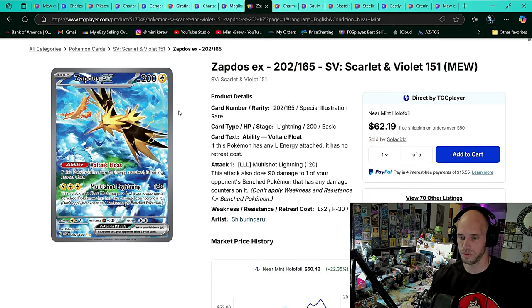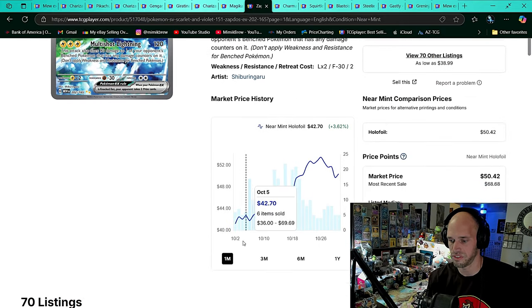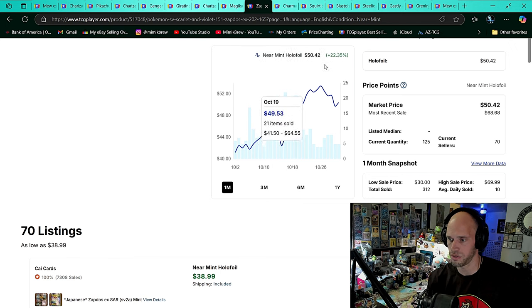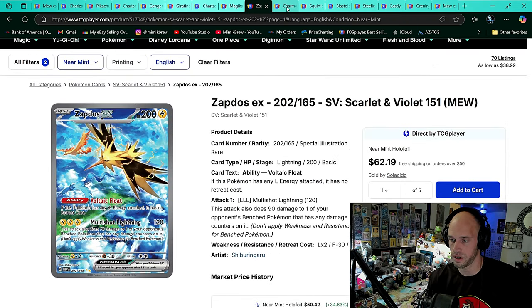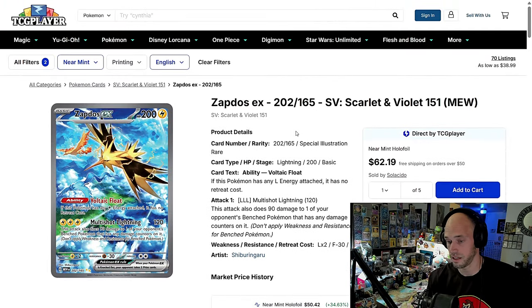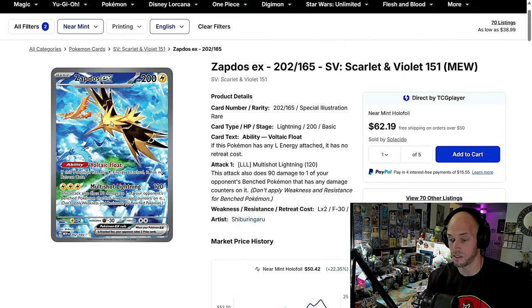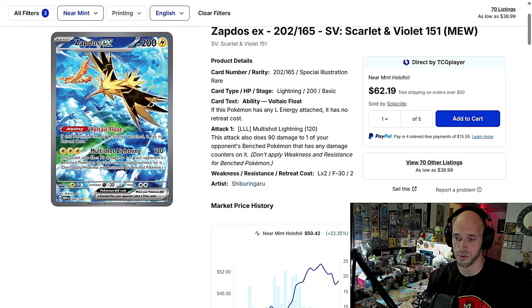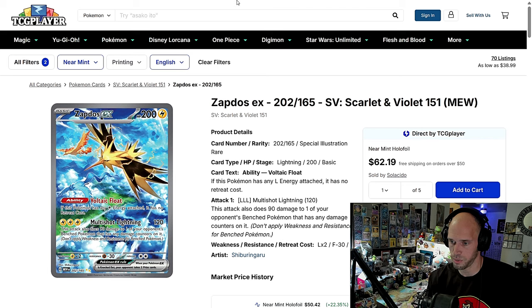Zekrom IR — $151. This guy's trailing behind the big boys but still looking good. On the one month, up from $40 to about $50, hitting $52. Take a six-month look — just floating around $36 to $40, and comfortably over $50 now. Average daily sold of eight. It's a lot of people's favorite artwork from the set — probably the Venusaur is mine, but then this one for sure. Good for you, Zappy Boy.